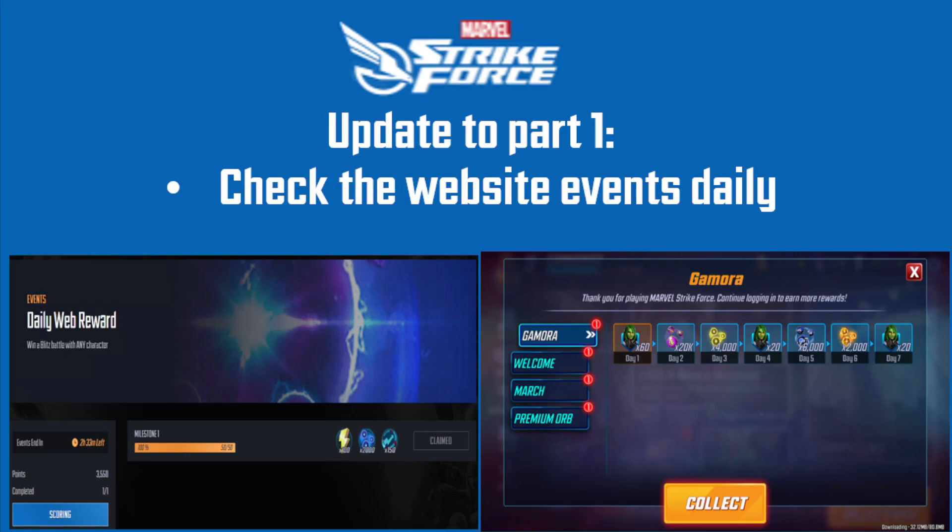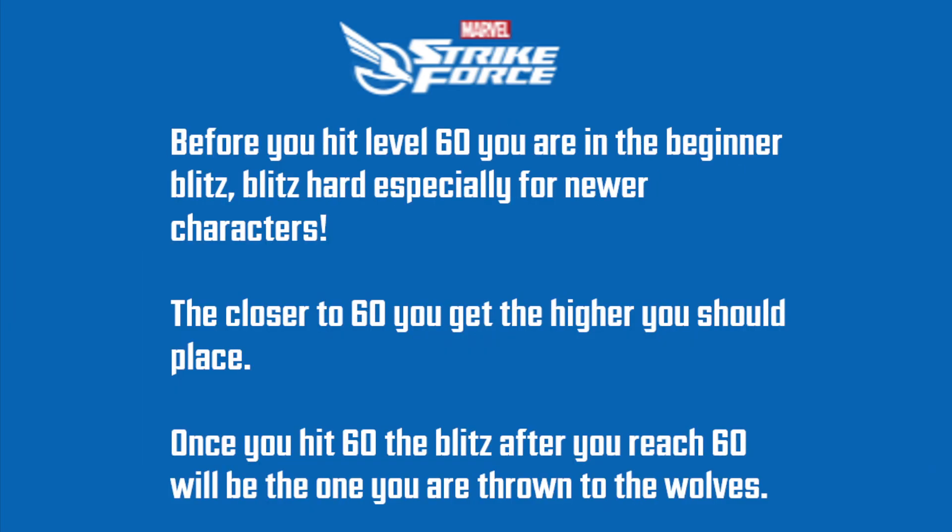Unfortunately, it also means everybody in the new player arena is going to have Gamora. Before you hit level 60, you are in the beginner blitz — blitz hard, especially for newer characters. The closer to 60 you get, the higher you should be placing and the more shards you should be getting of those new characters, even unlocking them or getting four stars. Once you hit 60, the next blitz after you reach it will throw you into the regular pool competing with everybody else — good luck.